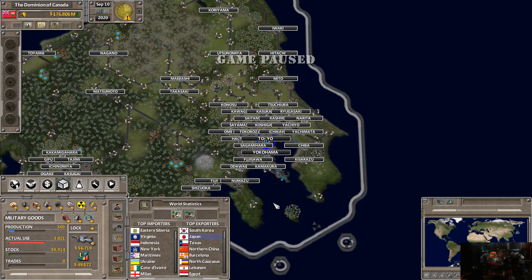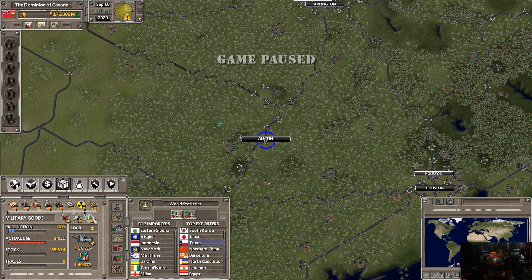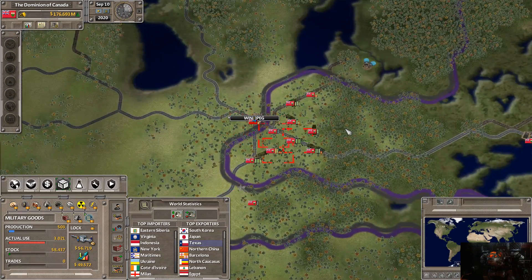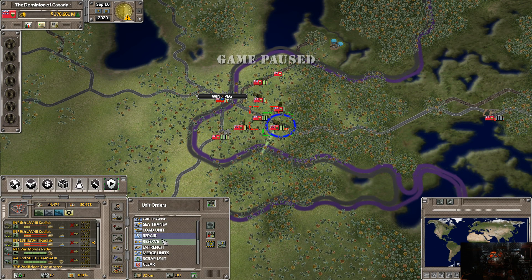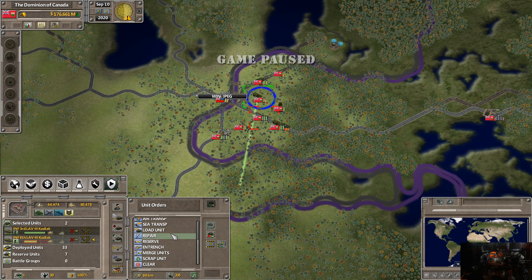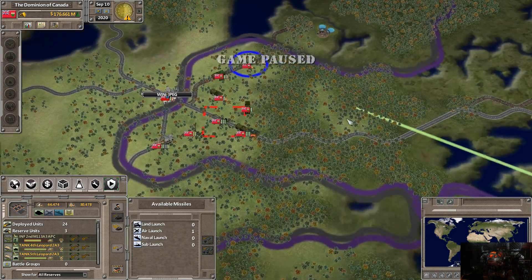We are going to import a lot of military goods. These guys are all going to go for repair — let's control-click. These guys are all going to go for repair, you're going to go for repair, and so are you. In the meantime, we have two more Leopard tanks in reserve that are going to be coming up.